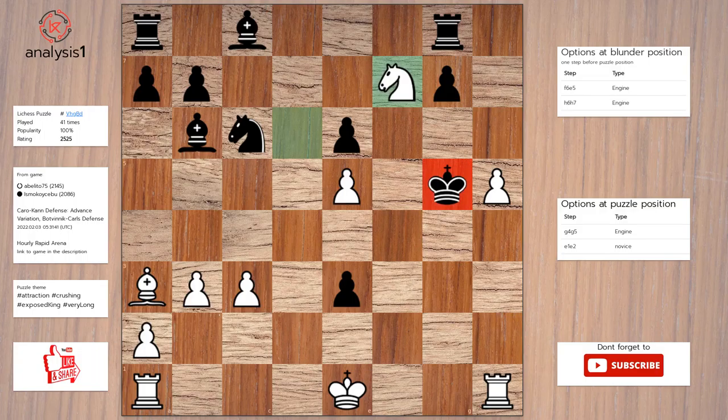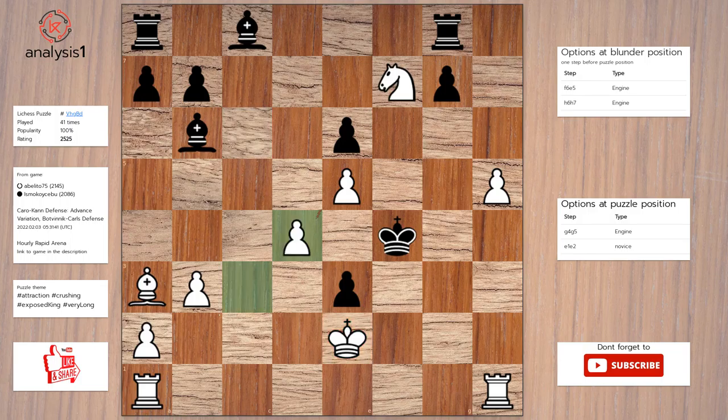King takes pawn. Knight to f7, check. King to f4. King to e2. Knight to d4, check. Pawn takes knight.